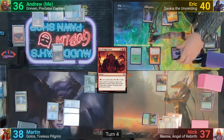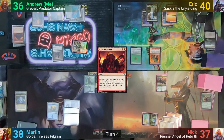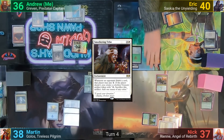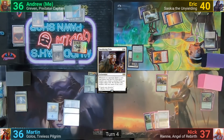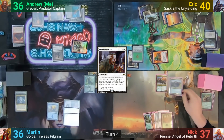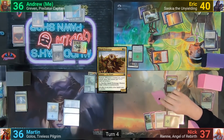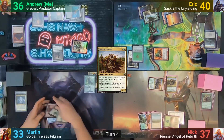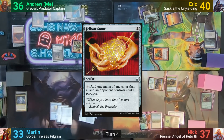Turn four has Eric untapping and playing a Forest. He activates the Humble Defector, drawing two, and passing it back to me. He then taps out to cast Smothering Tithe, and swings the Goblin at Martin, dealing another two. Nick untaps and draws. He opts to not pay for the Smothering Tithe, giving Eric a Treasure, then plays a Forest, casts Kwazali Pride Mage, and moves to combat. He swings the Knight of Autumn at Martin — pumped by Exalted — dealing three. Nick passes to Martin, who pays for the Smothering Tithe and casts Felwar Stone before passing.